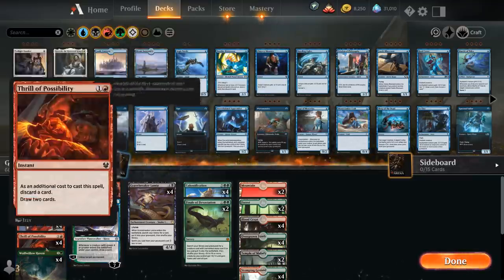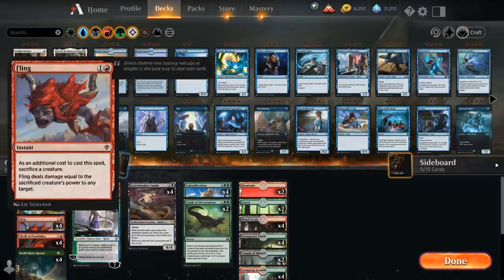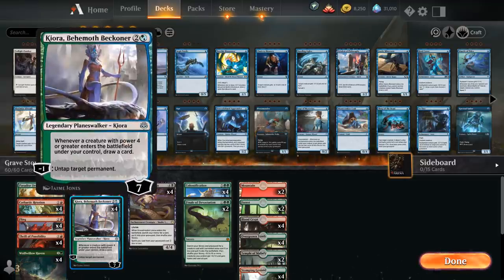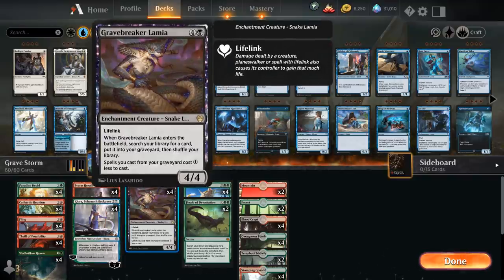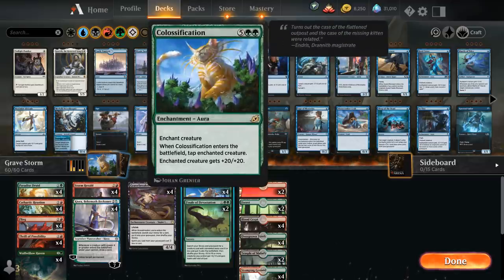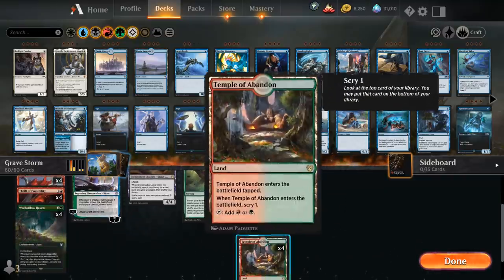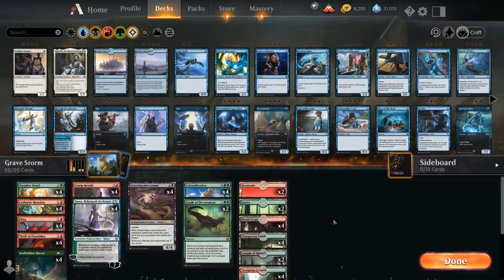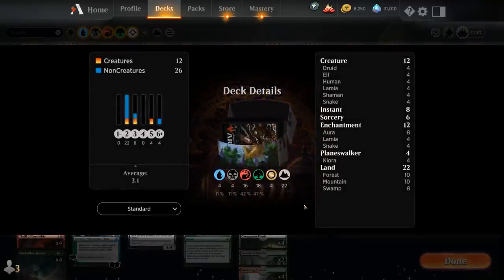We've got Cathartic Reunion and Thrill to discard Colossification and other combo pieces we don't need, digging deeper into our deck. We've got Fling as a finisher, Kiora to untap, Storm Herald to bring back Colossification, and Lamia to put Colossification in the graveyard — which also triggers Kiora to draw a card. Then Finale of Devastation as copies 5 and 6 of Storm Herald. For the mana base, we've got all 12 shocklands, 4 Temple of Abandon, 2 Temple of Malady, 2 Forests, and 2 Mountains. Now let's jump into some games.